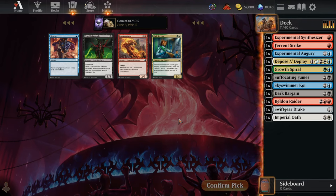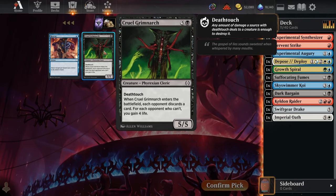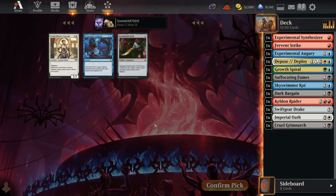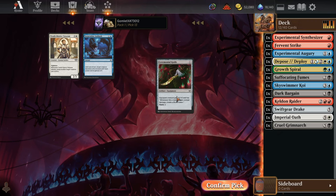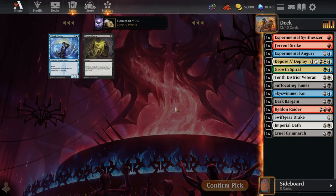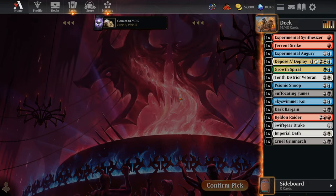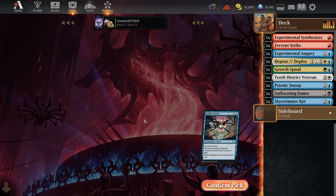Pick 12: we could take the biggest threat or the Pyroceratops, because we could play that first and then cycle through all our instants and sorceries to make it absolutely massive — pretty fun one. But I think I like just the upfront value of Cruel Grimnark; it's already beef. Pick 13 is pretty bad, so I'll just take a random creature. Pick 14 — Psionic Snoop does draw a card and discard a card. I totally forgot about the connive ability; that's actually a good one, so we'll take that over the graveyard recursion.